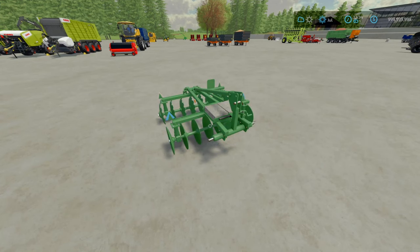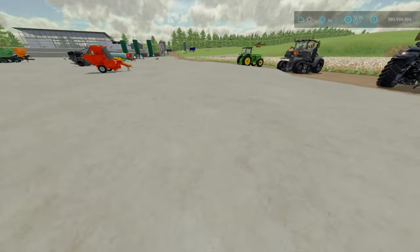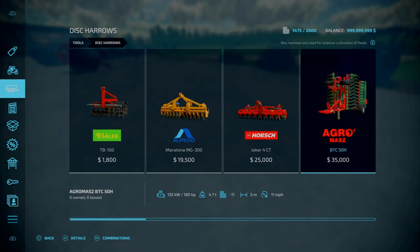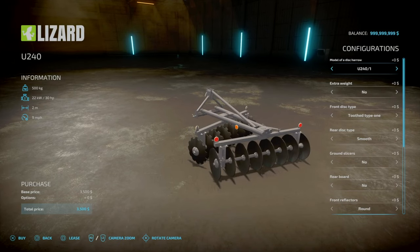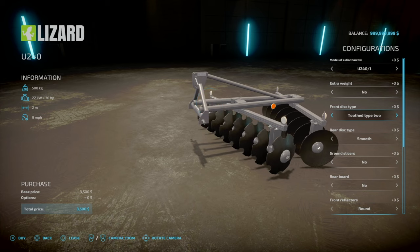Now for the Lizard U240 by CamilR1 and Potalee Gia — 8.6 megabytes download. This is a simple 2-meter working width disc harrow. It costs 3,500 grand, requires 30 horsepower, and has a working speed of 15 km/h (about 8-9 mph). You'll find this under Tools > Disc Harrows, near the end. Weighs half a ton. There are slight different models available but they don't affect working width, horsepower requirement, or speed.